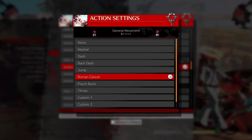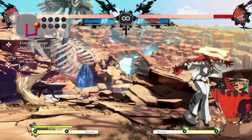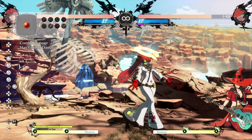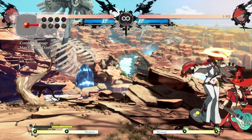If I put Eno on to just block on wake-up, as you can see, Eno is just blocking now. Jacko pressure — I'm sure you've seen some of this already — but Jacko pressure can be kind of ridiculous, and she can do stuff like this.